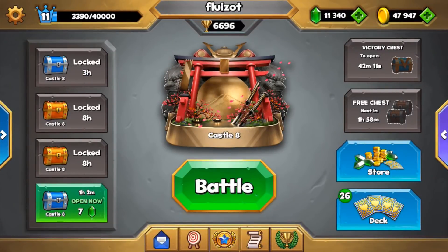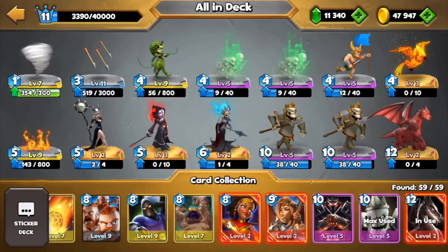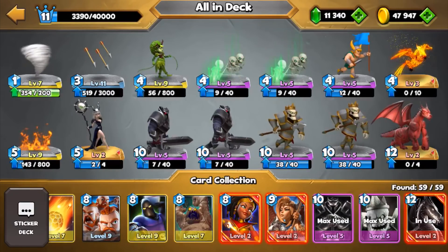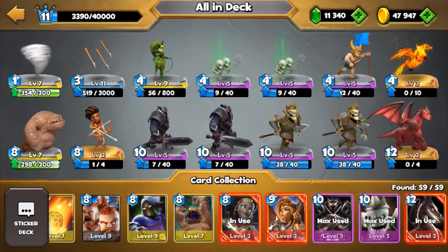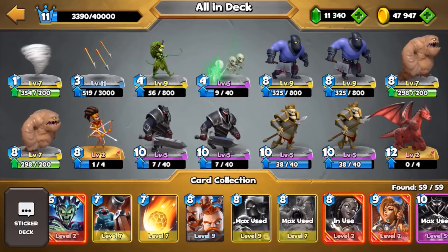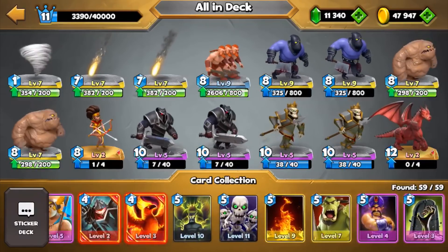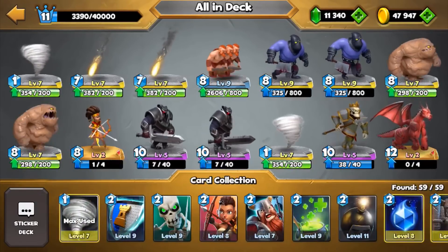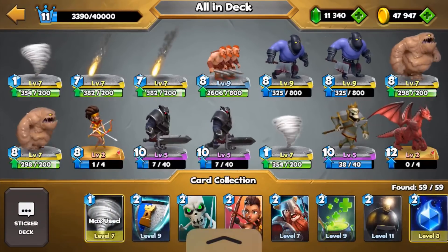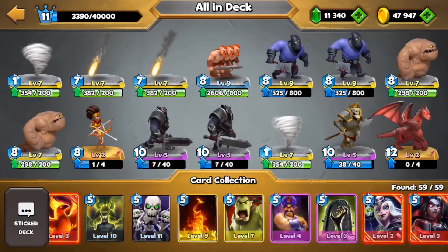So what do we got here — we have Zero Mana mode! All in — every card costs zero crystals. Usually we start with our regular deck, but I got excited so I went all in. The idea is to cover pretty much all lanes, to slow down every possible attack, and two wins just in case it's too strong in one lane, plus meteor to finish. That's my first idea.